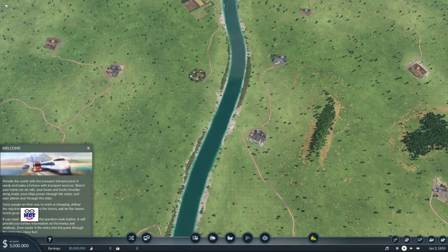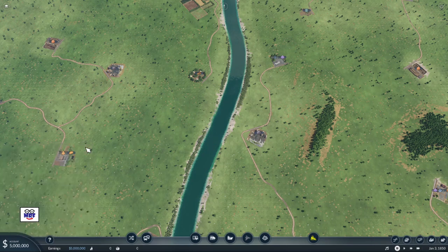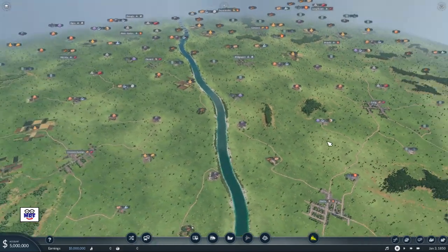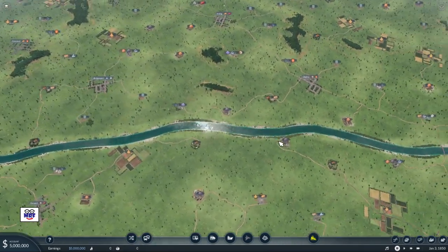The first thing I'm going to do is pause the game. I don't want to lose money when I haven't built anything yet and we're still in the planning phase. I've seen the welcome screen so I can close that. Let's take a peruse of our map — we've got lots of towns, lots of industry, and lots of opportunities, but where to start?